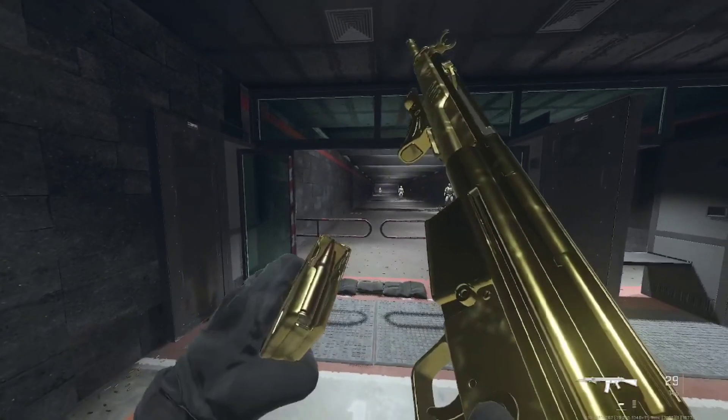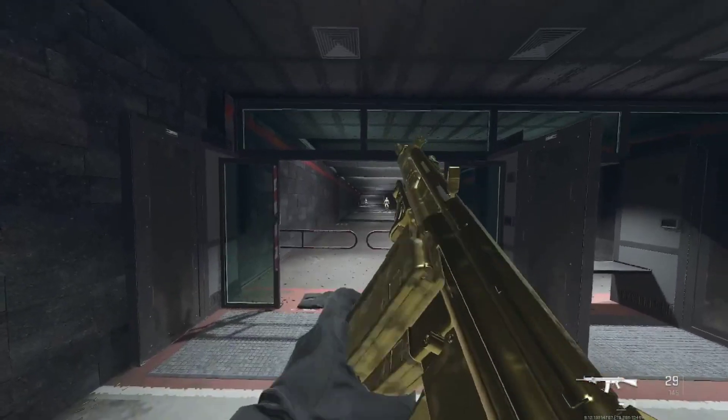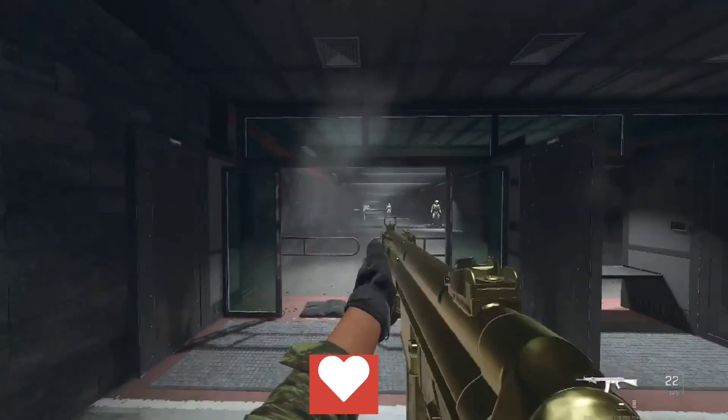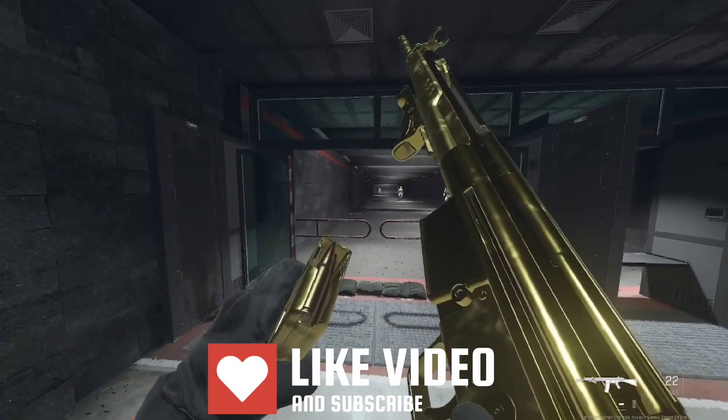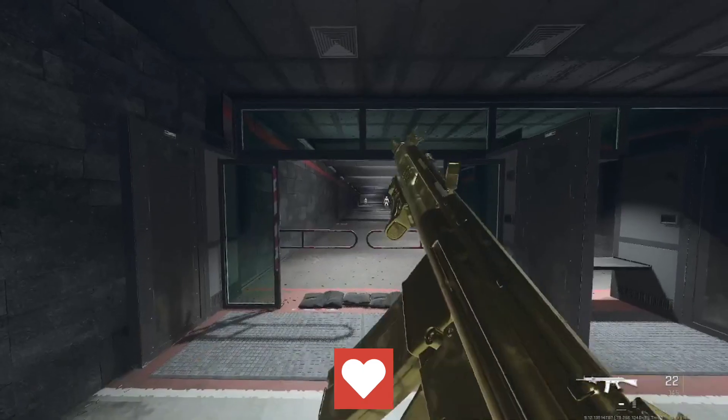There you have it — gold camo for the Lockman 762. We are another step closer to Orion camo, guys. Next is gonna be the SO-14. So make sure you do hit that like button and subscribe to the channel if you haven't already, hit the bell to stay notified. It has been your boy Dallas, your Cybers, and I will see you next time!